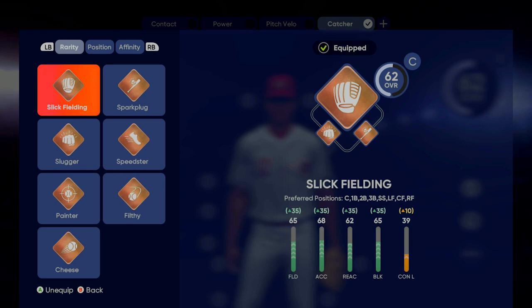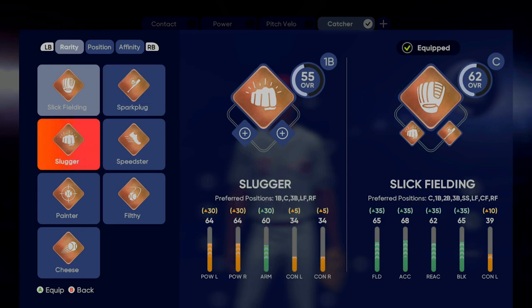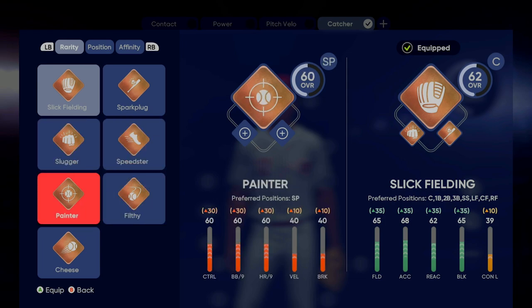They can play any of those other positions on the field. As you can see when I change that: spark plug is a second base primary position; slugger is a first base primary position; speedster is center fielder; filthy is relief pitcher; painter is starting pitcher; and cheese is relief pitcher.